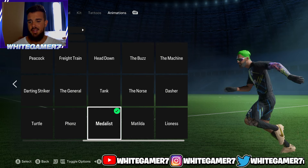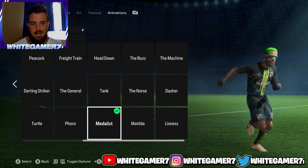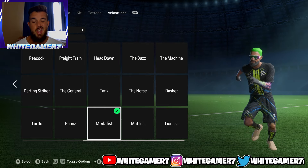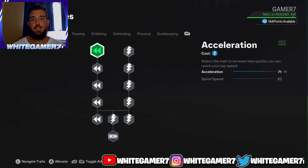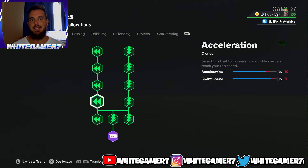For the running style, I've been recommending the Medalist throughout the entire video and throughout the year — this is the one I personally use when I play fullback. There's just something about it that makes your pro feel really fast when tracking back or chasing down an opponent. You can use whatever running style you prefer, but I recommend the Medalist. For the skill tree at level 100, you're going to have 160 skill points. Get the Cheetah archetype and max out your pace. You'll have 85 acceleration and 95 sprint speed — very good for a fullback.